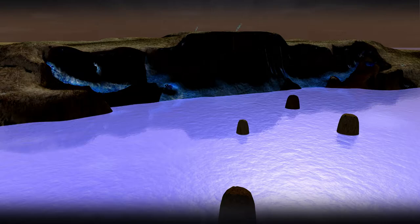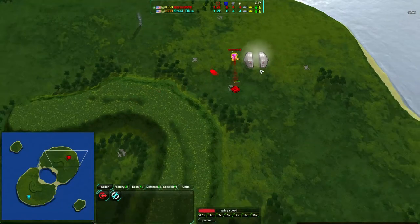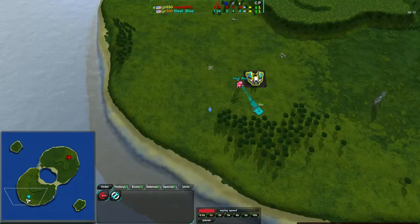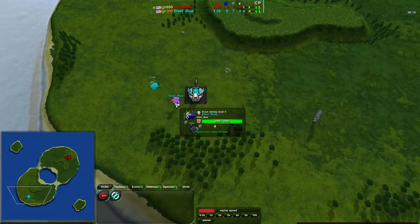We'll be seeing a game between Norm 616 and Steel Blue. Norm is starting in the top right corner, going for hovercrafts and very quickly morphing his commander, while Steel Blue is going for light vehicles and also morphing his commander. Both players morphing very quickly.